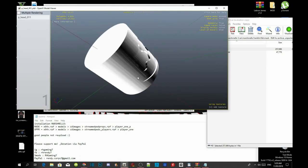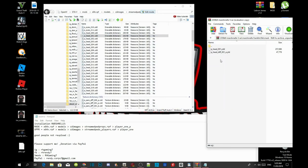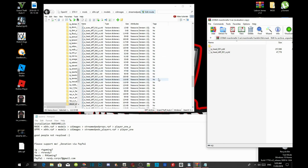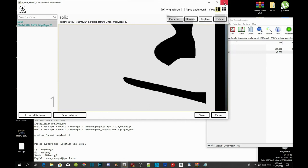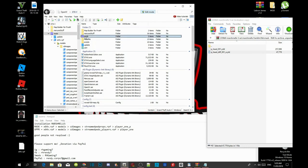Now find p_head_diff_001_a.ydd — scroll through to locate it. Grab that file and install it here, then go back to check it and there again Marshmallow's mask is right there. Now go back to your GTA V mods folder and go back to x64v.rpf.